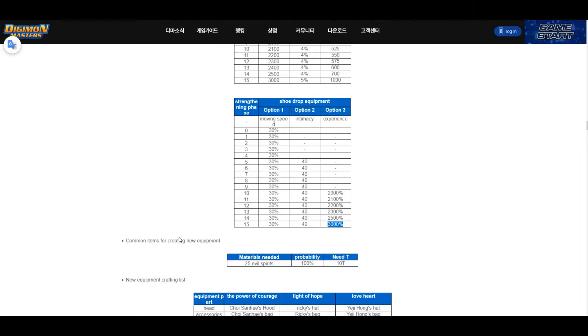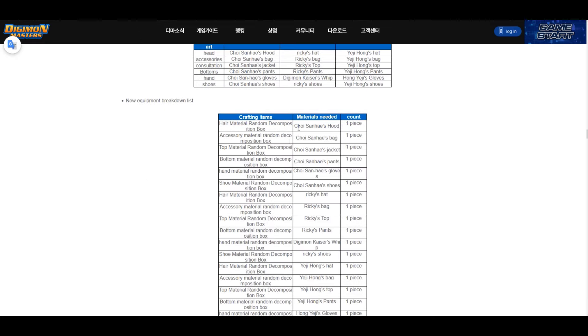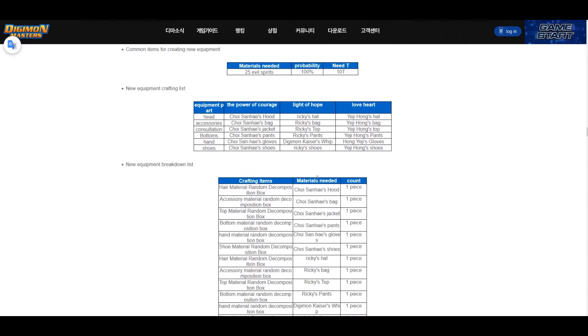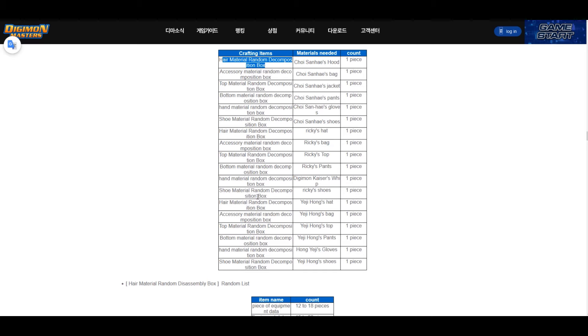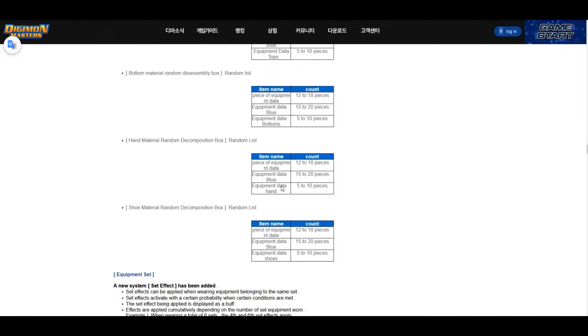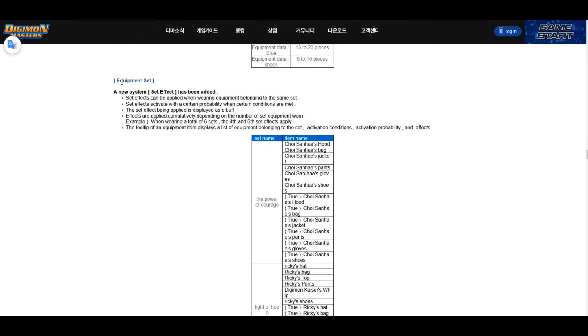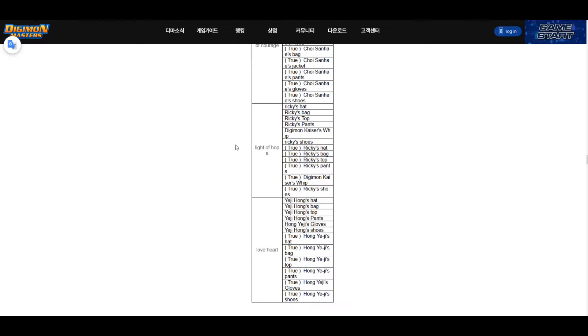The common crafted equipment is called Power of Courage. There's also an equipment breakdown feature where you can take duplicate equipment and decompose it into an equipment item box, which can give you other equipment items. I believe these pieces are used to upgrade your equipment. It's a whole new system that will be easier to understand once it's live in DMO.